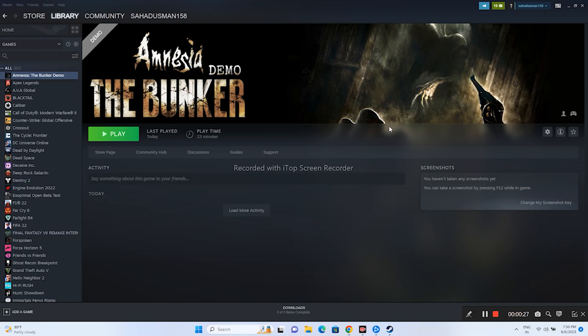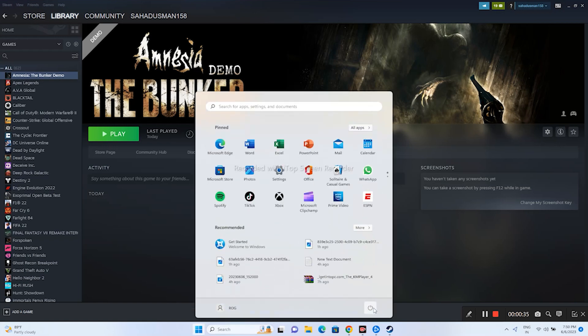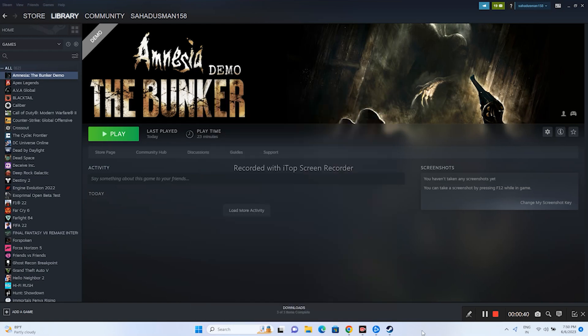We're going to talk about the workarounds. The first one is a simple restart. Just go to the start icon, click on it, and go for a simple restart. Sometimes a simple restart can fix a lot of issues, so try this out as the first step.